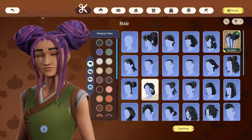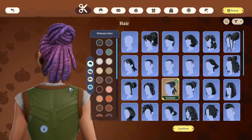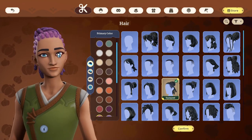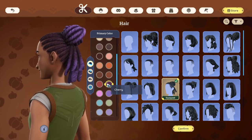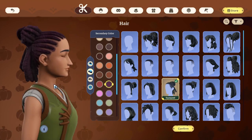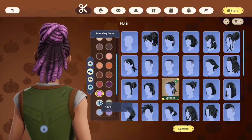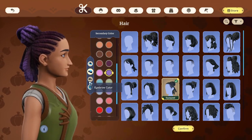We're going to change from this one to this, and we're going to switch the colors a bit. Since she's dyeing her hair, we're going to go with a darker tone. And then for the second color we can unify it like this.